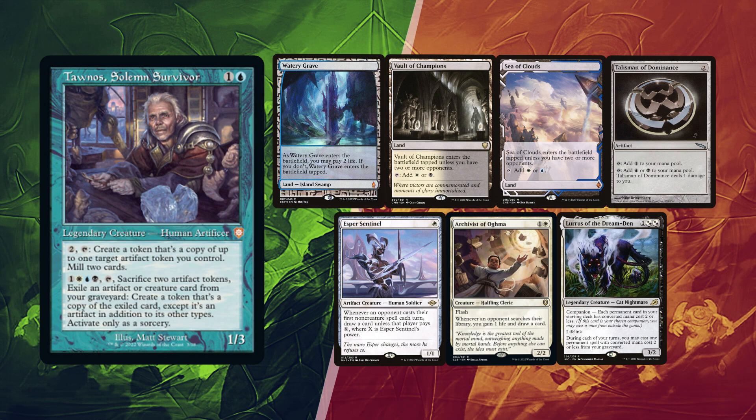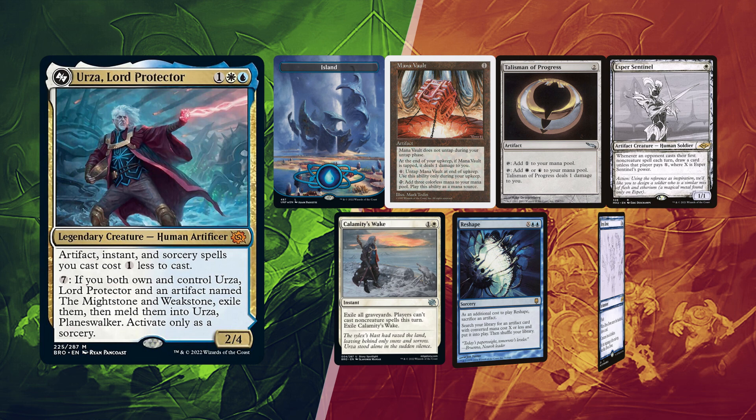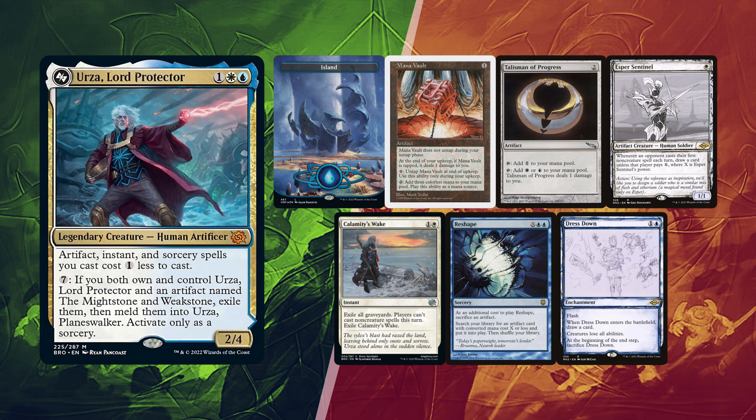Diogo kept his first 7 with a single Island but with a Mana Vault and Talisman of Progress for ramp, which can also allow for a Turn 1 Esper Sentinel. With Urza's cost reduction, the deck is packing several silence effects like Calamity's Wake. Reshape can help find Sensei's Divining Top or a Future Sight effect like Frantic Search or Mystic Forge. Dress Down is great interaction for Thassa's Oracle or other similar effects.